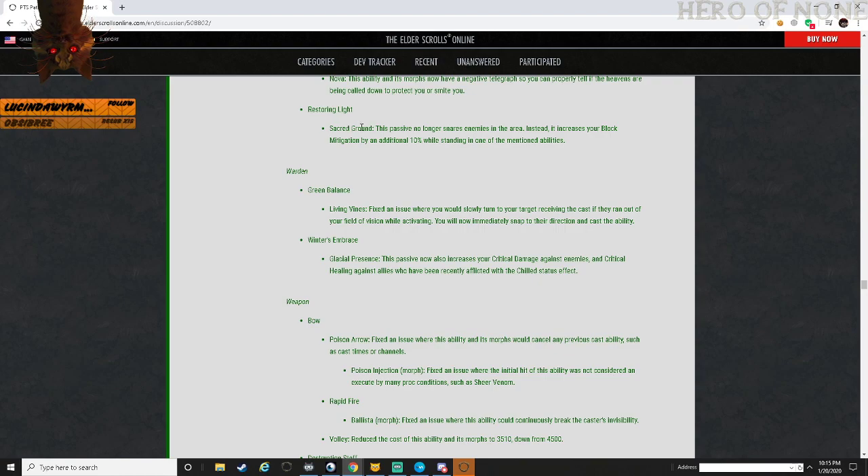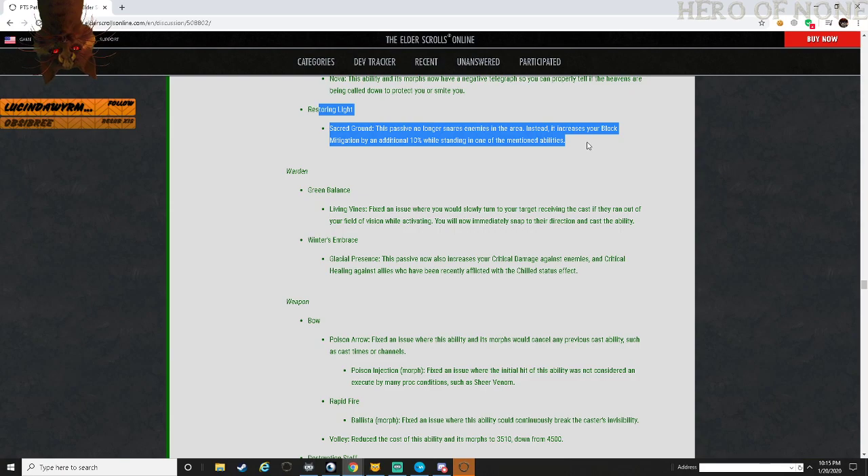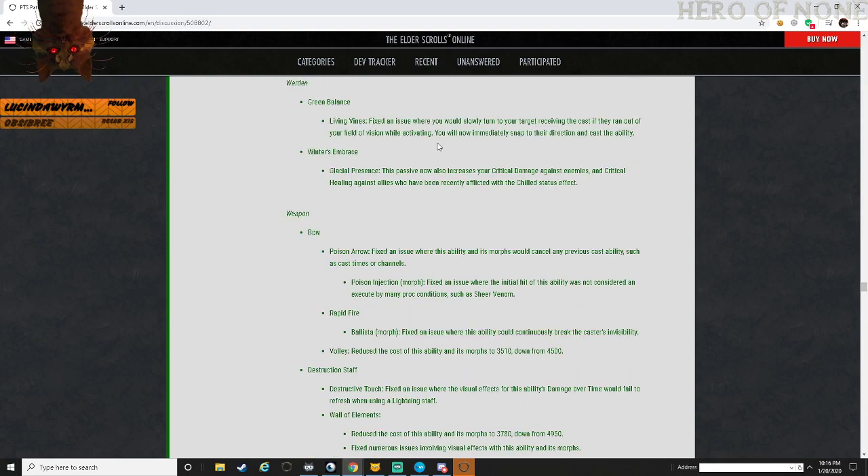Restoring Light - Sacred Ground: this passive no longer snares enemies in its area. Instead it will increase your block mitigation an additional 10 percent while standing in emission abilities. Is this just the Templar's block mitigation or anyone's? Because this kind of cements them in as a healer or support player, or for tanking if that's the case.